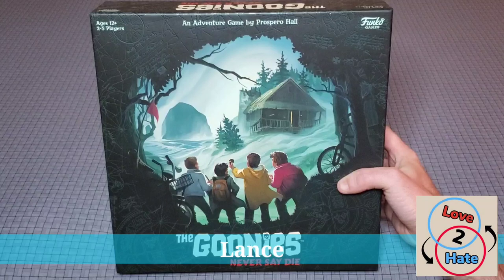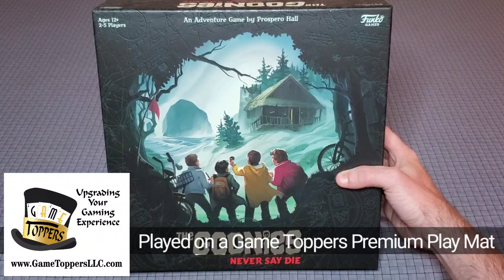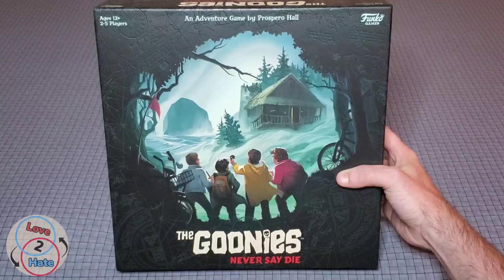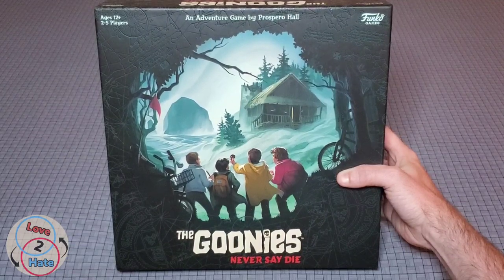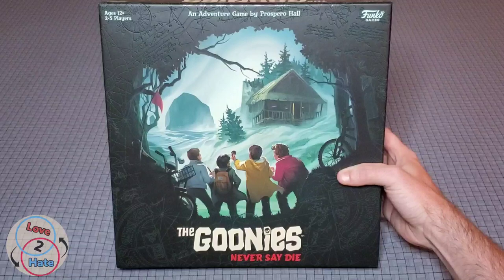Hey there everybody, it's Lance with Love to Hate, back again with another unboxing video. This time I have the Goonies Never Say Die from Funko Games and Prospero Hall. This is a new game that's just been released at Target. Out of all the recent unboxing videos I've done from Target — including Terraforming Mars Aries expansion and Summer Camp — the Goonies has definitely been the hardest one for me to get a hold of. It is a hot commodity right now.